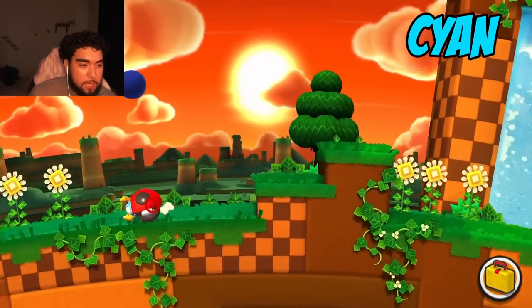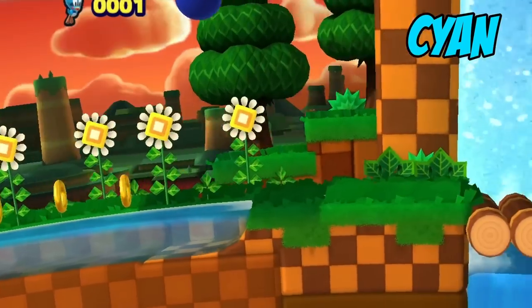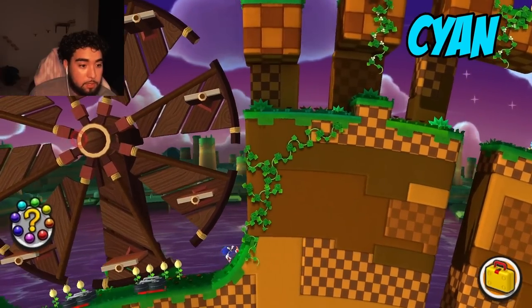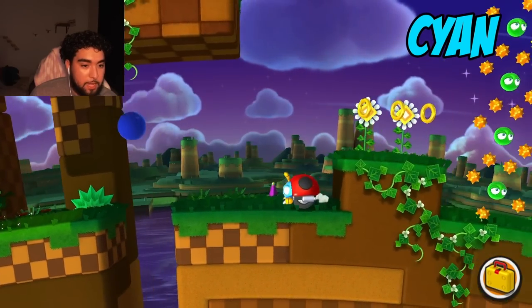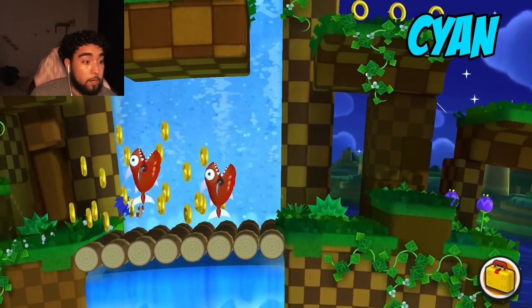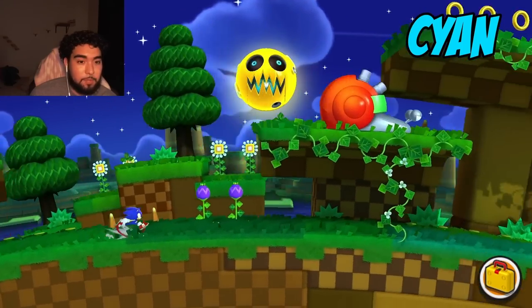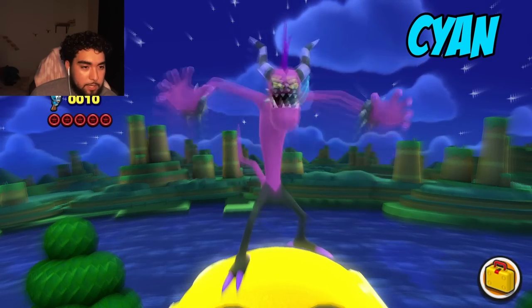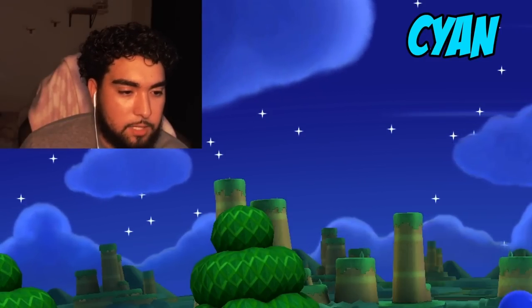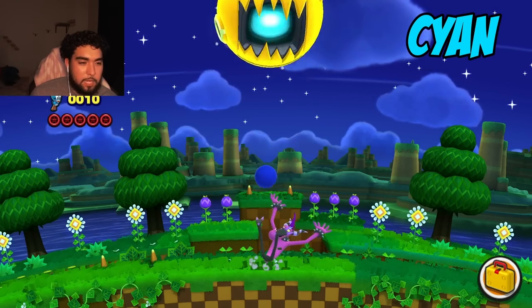Next is Windy Hill Act 2, and this is a 2D level which makes it a little bit harder to avoid touching certain things. But hopefully we can get through without touching cyan. This game does remind me a lot of Super Mario Galaxy, though it's obviously nowhere near how good that game was — Super Mario Galaxy is honestly probably in my top 5 games of all time. The eyes of this moon right here are cyan, but we did not touch that at all.